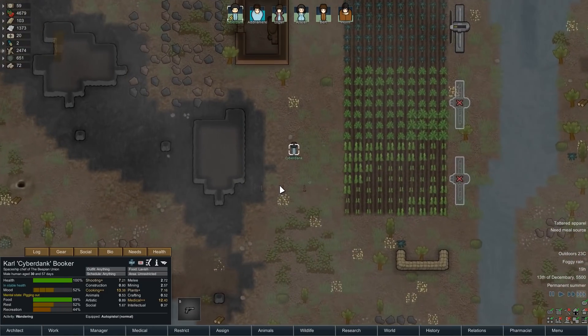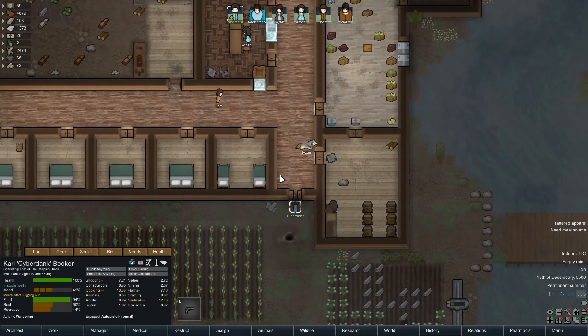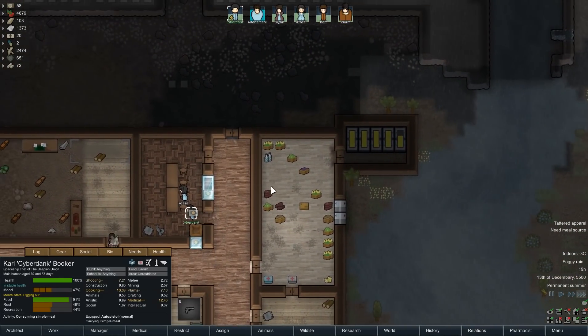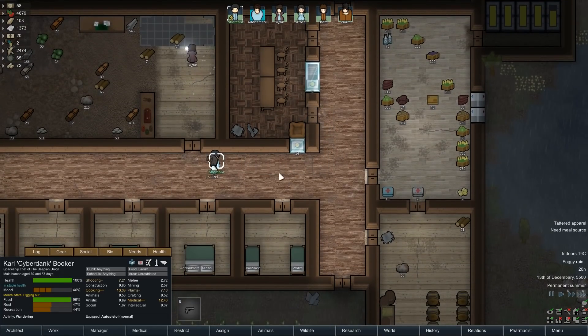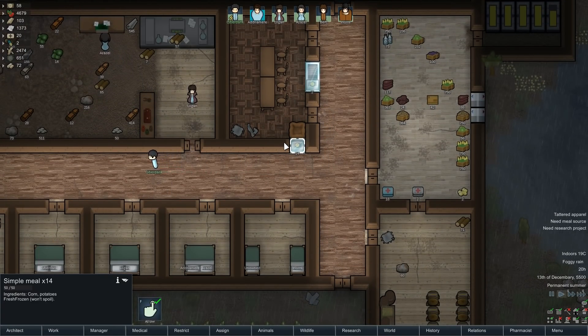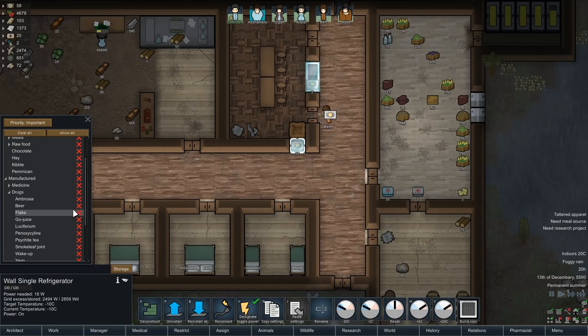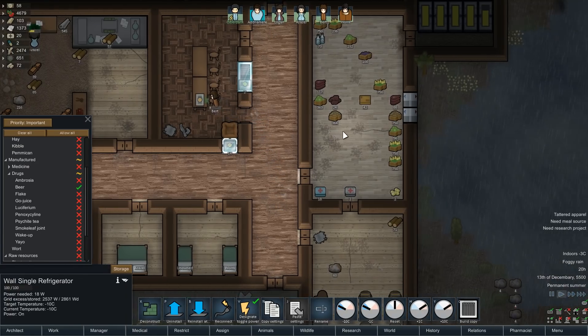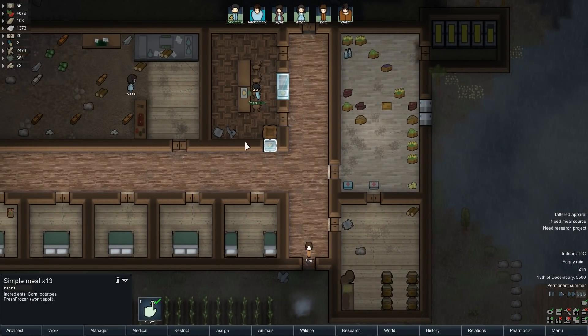Cyberdank is randomly going on a food binge — you fat bastard, we love you, but you're going to eat all these meals. This refrigerator was supposed to be for alcohol — manufactured drugs, beer. I think that's all you get out of this is actually beer. Hops for beer, so we'll make this our beer storage.